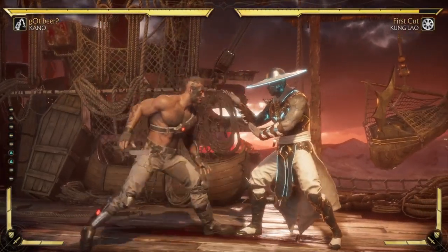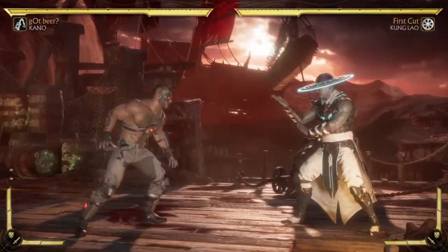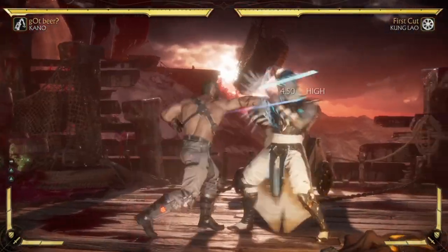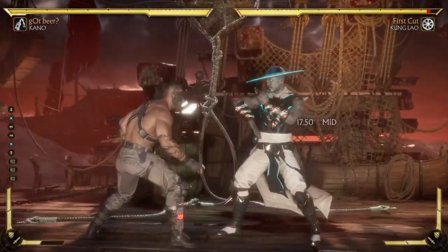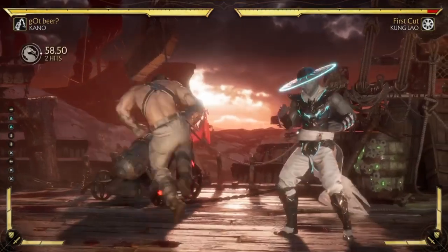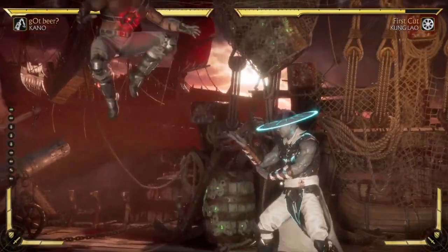Two-two on block is problematic — you have to cancel it into something. For example, the wagamite cancel is pretty good because you can either go for the Kano ball, which is actually buffed. If you hit with the upward version you deal a good amount of damage. You can also use it as a stagger — if it hits, they move a little backwards, which is perfect range for your back three. On counter hit you get a critical blow.